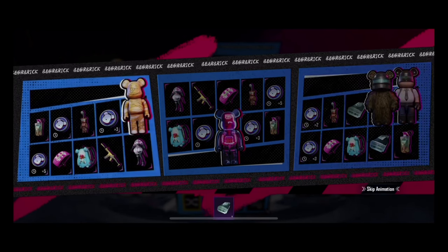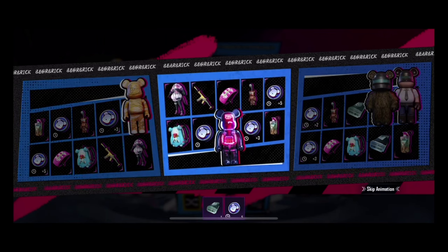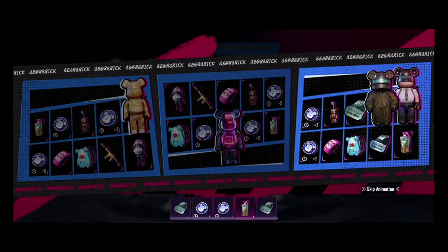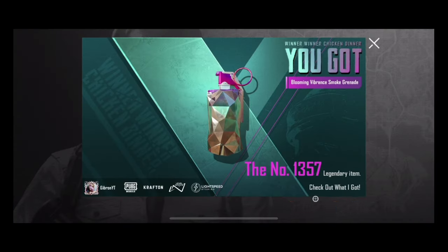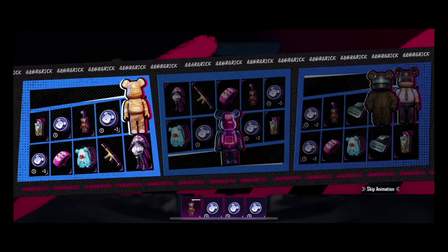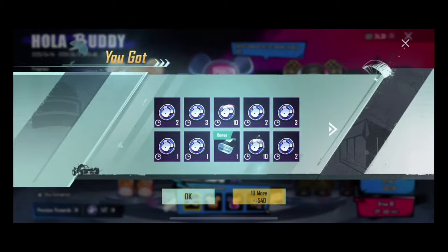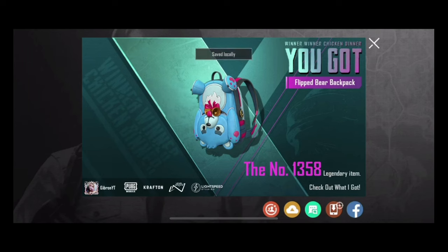If we choose an exclusive buddy, then we can do it. I think it will be random, like three options. We will only give points — 4, 3, 5, 7 okay. We have a backpack.